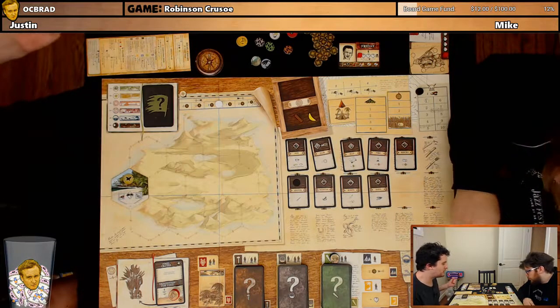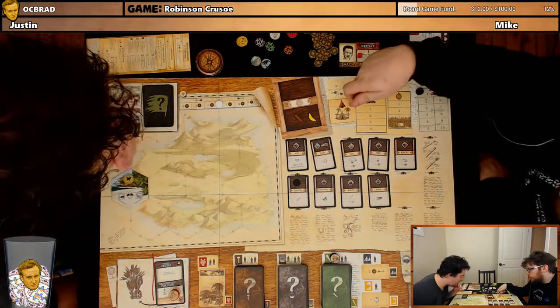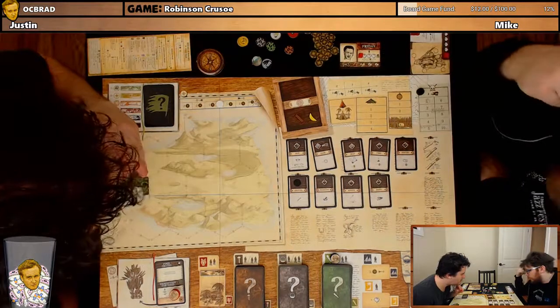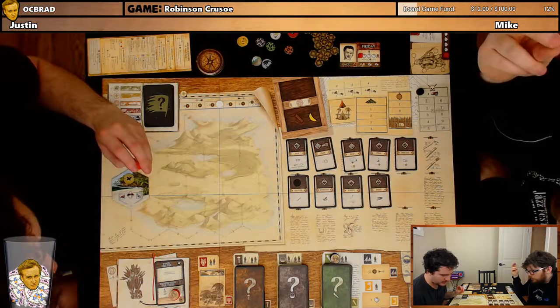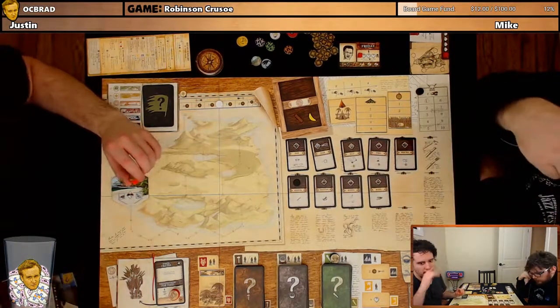Maybe if you want to just boost morale a bit to give you some determination tokens — that will give you two determination tokens and boost morale one. We need to do the build. I think we just need to get rained on this turn. It's impossible to get another wood this turn, I don't think there's a way. Gather happens before explore. Each source can only be harvested once per round, so the gather action cannot be resolved on the island tile containing the camp, even if the production phase was skipped.